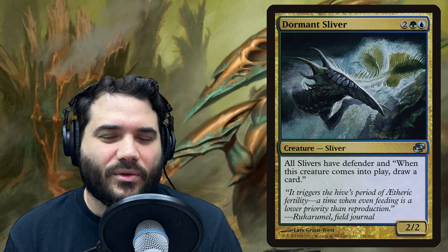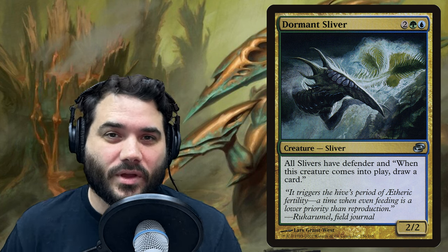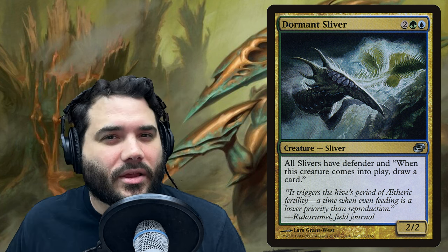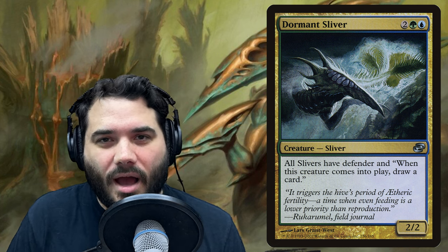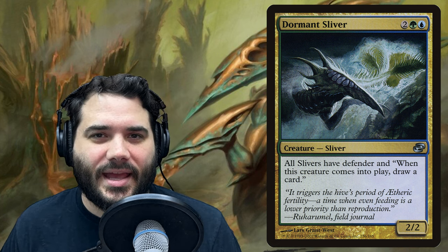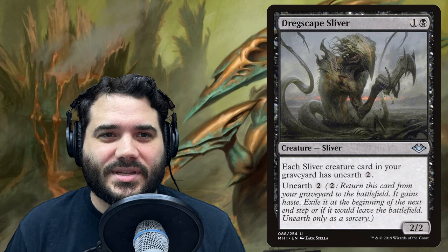Then we have Dormant Sliver — two, green, blue — all slivers have defender, and when this creature comes into play draw a card. This is a fringe card for me personally, as it gives our slivers defender which isn't exactly what we want. But it's there for the card draw, and with a sack outlet we can get rid of it if we need to. We also have some non-combat ways to get wins where this could play in.